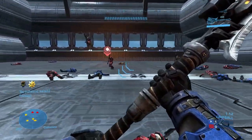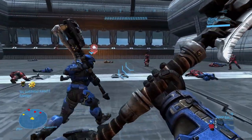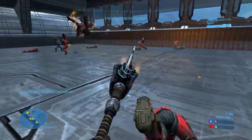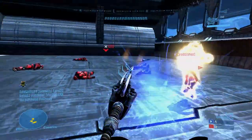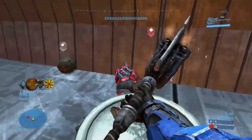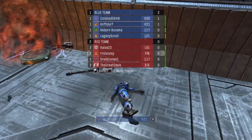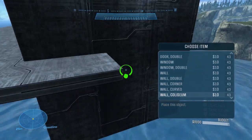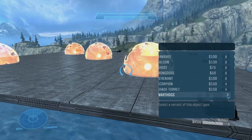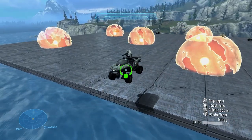Halo MCC only came out a few days ago but people are already figuring out how to get into things. I found some things out - one from Reddit, one from a friend - and I want to show you how to do custom games, how to find them on people's file shares and download them. Also the more exciting one: forge mode, because I found a Reddit post where you go into some config files and mess about a bit, but it's not that complicated.